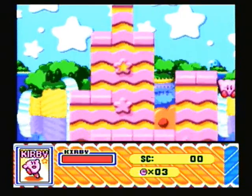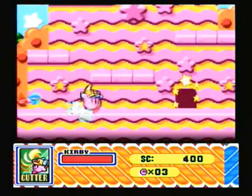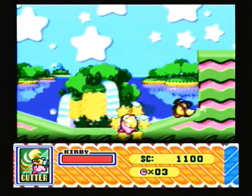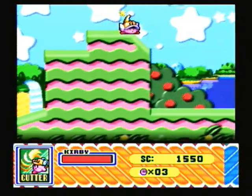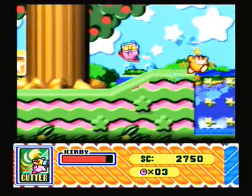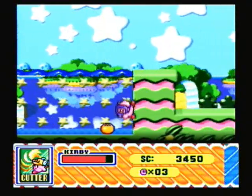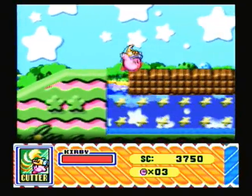Now in some games like this one, Great Cave Offensive, and I believe Milky Way Wishes, there are some things you have to do during the game in order to actually get the full percentage that the game is worth. For example, in Dinoblade you have to unlock 2 secret copy ability museums in order to get 100% in the entire game. I am going to do that — they're both not really that hard to find, so I'll let you know how to get them and how to use them.